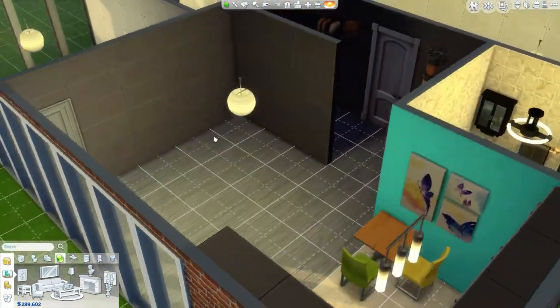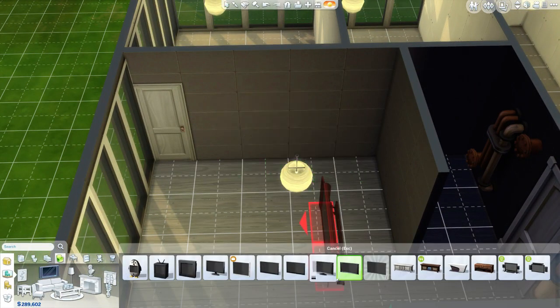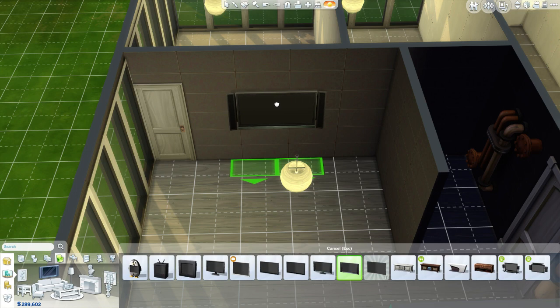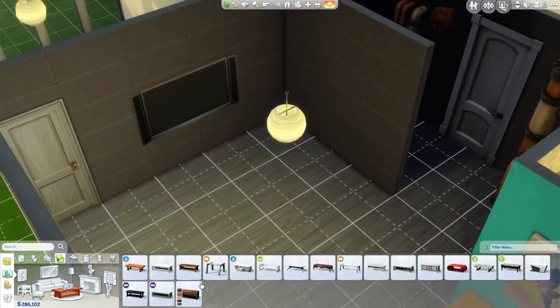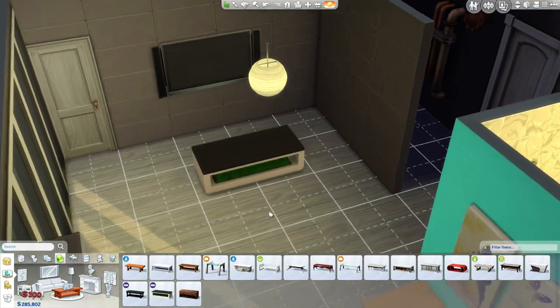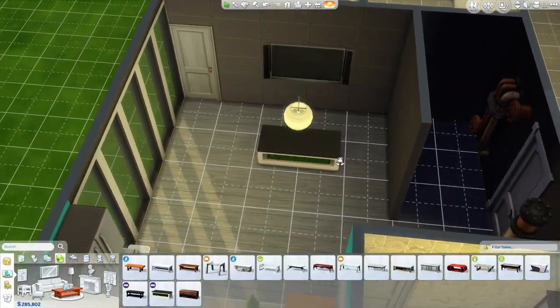Let's start working on the living room. I want to get a big TV - I definitely want a big TV because there are new things to do with televisions and gaming on here. So I want the big TV and then we're going to get a nice coffee table. We're going to plop that bad boy right there. I didn't center this like that - now that's a little more centered.